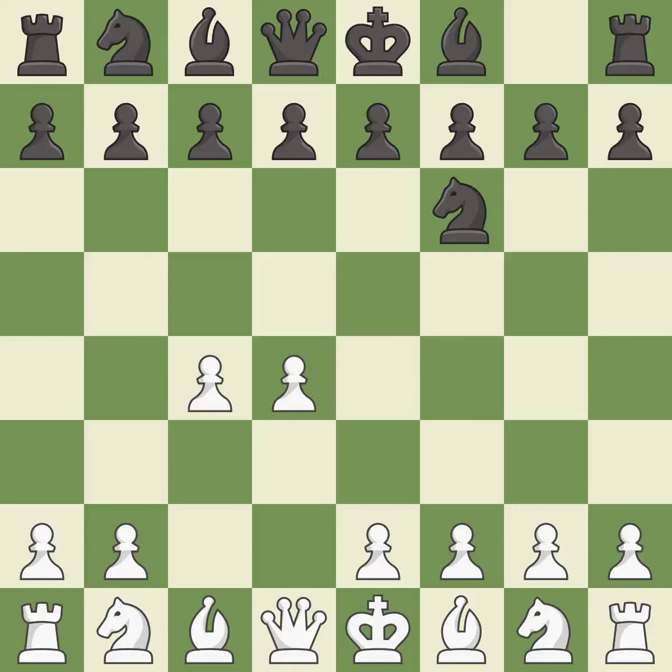C4 builds a strong center by controlling the important D5 square and creates a square for the knight to come to C3 without blocking the C pawn. E6 opens up a line for the dark-squared bishop and prepares to castle quickly, while preparing to push a pawn to D5 and recapture with a pawn if captured. Nc3 develops the knight to fight for the E4 square and to control D5.